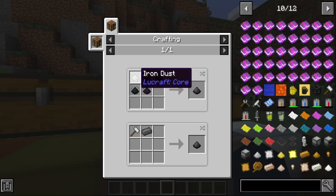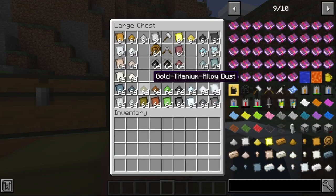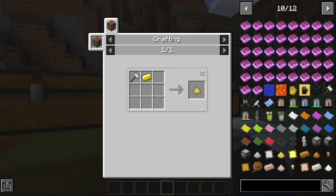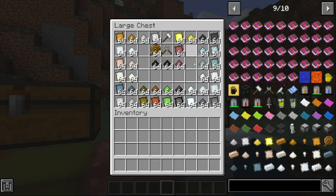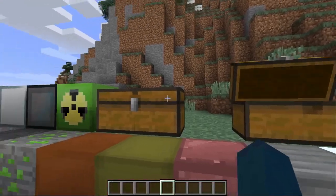Coal dust for steel, like I showed you. Bronze dust is like that with copper dust and tin dust. And then to make gold titanium alloy, you need titanium dust and gold dust. Now you have all your dust, ores, gold plates, and all your plates. That's basically all the basics for the mod.